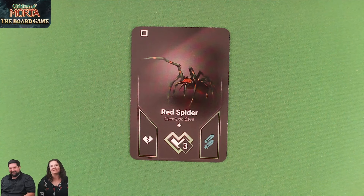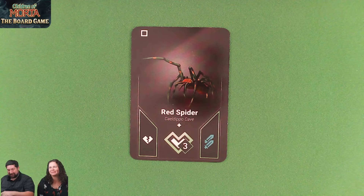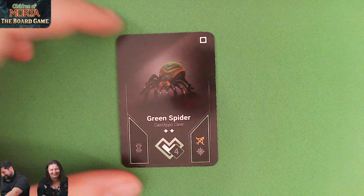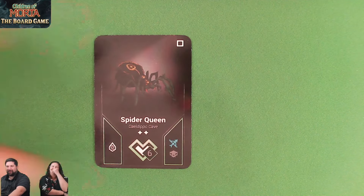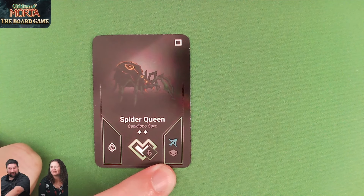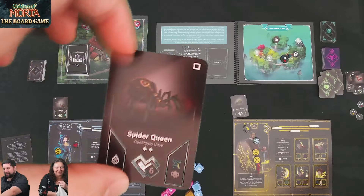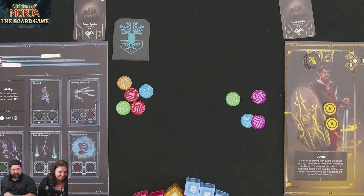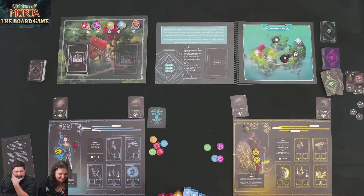Kim gets a red spider — far left for her — with a strong melee attack; when you kill it, it does damage to something else. Then she gets another spider with different effects. Steve gets a Spider Queen — really bad. It gives a gemstone as a reward but will spawn another enemy when it activates. Steve may need help taking it out.